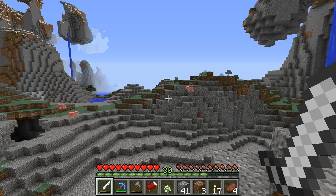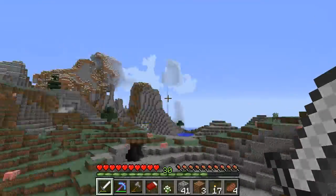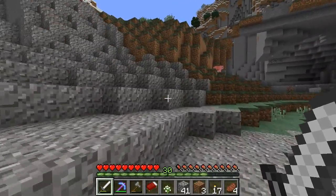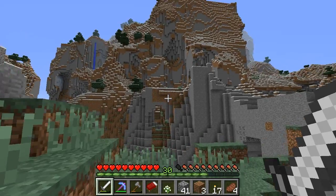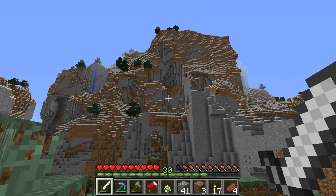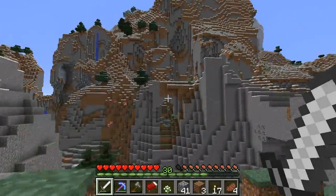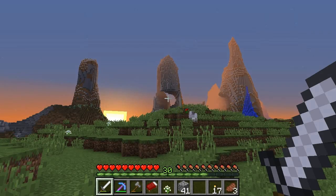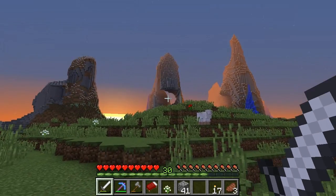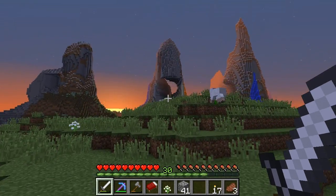This has absolutely nothing to do with what we're doing today, but I came across this and I had to show it. Look at this mountain — look at these mountain ranges! That is such an impressive mountain, one of the best I've ever seen. I suddenly feel the need to build a big fortress to defend myself from Zedif. Three peaks — that's wonderful. It's really really lovely, I'd love to do something with that.